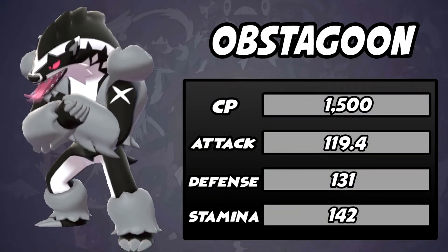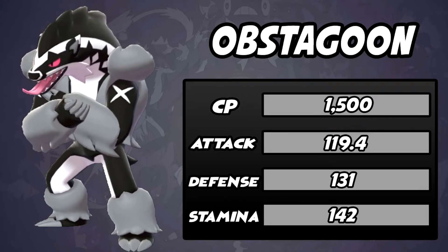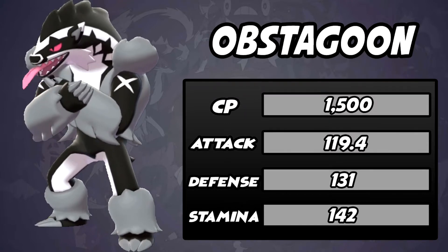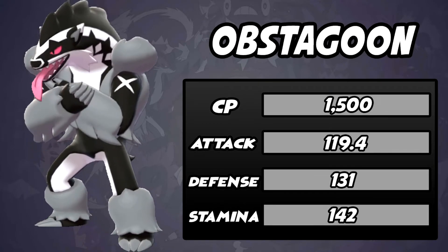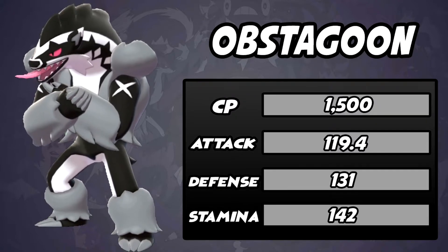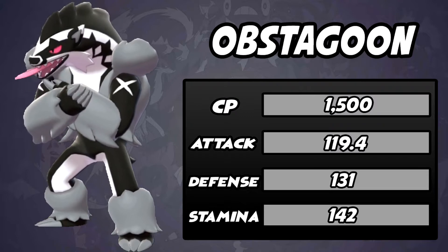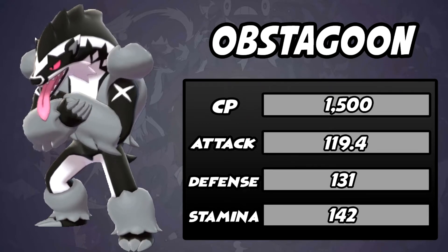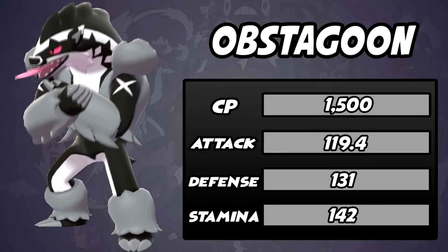For the Great League, Obstagoon's number one rank CP is 1500 CP with an attack stat of 119.4, defense of 131, and stamina of 142. Its attack isn't the greatest, but the defense and stamina definitely make it so this Pokemon lasts quite a while in battle, which is ideal for PvP. It can actually take hits pretty well — even super effective moves, it takes like a tank. It is ranked number 32 in the Great League, which is pretty good out of the hundreds of Pokemon you can use.